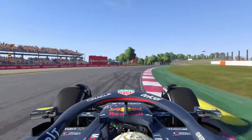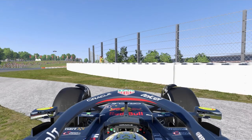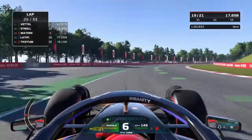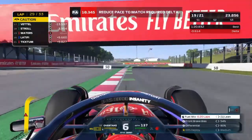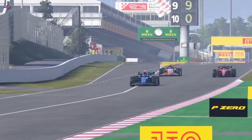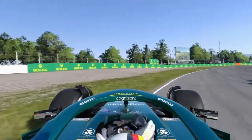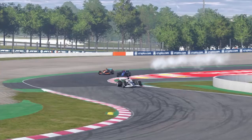Meanwhile, that's Max Verstappen coming to a halt — the championship contender's car just letting go and Verstappen is out of the race. Did not see that one coming. I'm still charging after Stroll — I am determined to take that position. The safety car has come out. Unfortunately, I've got a delta I need to adhere to. There's another yellow flag — that's Sebastian Vettel having a spin — and as a result the safety car is deployed.